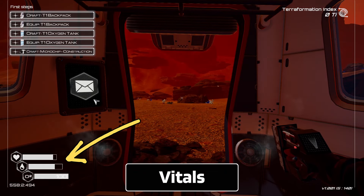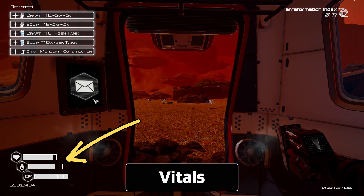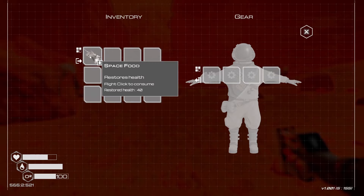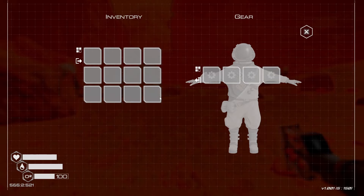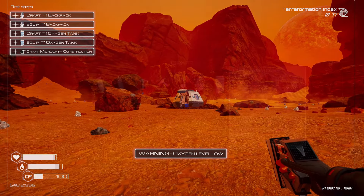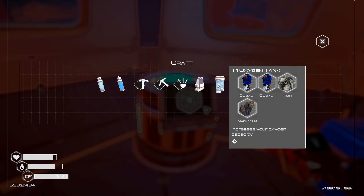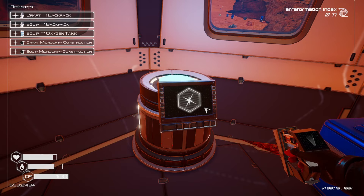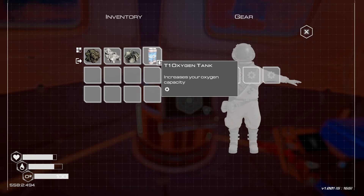Water, food, and oxygen — or O2 — are a constant drain at the beginning of the game. The water and food are somewhat easy to manage, but the O2 is an ever-present reminder to seek shelter. The first time I played this game, I had a genuine fear of running out of oxygen. Crafting the first O2 tank is part of the start tutorial and it does help. I find myself pushing towards the next upgrade pretty quick, because the jump in O2 reserve is significant.